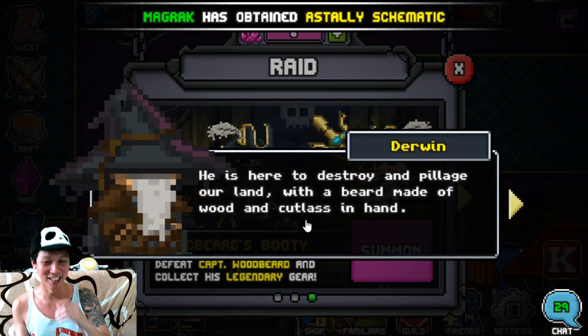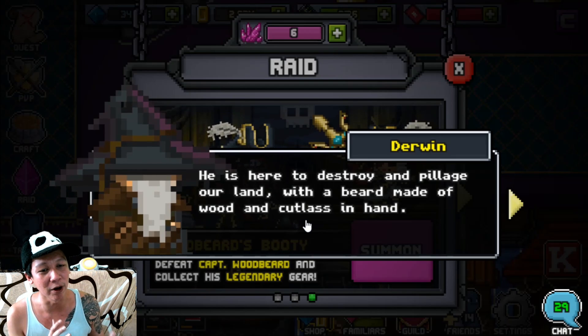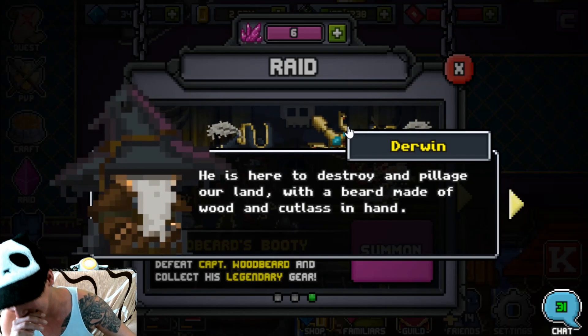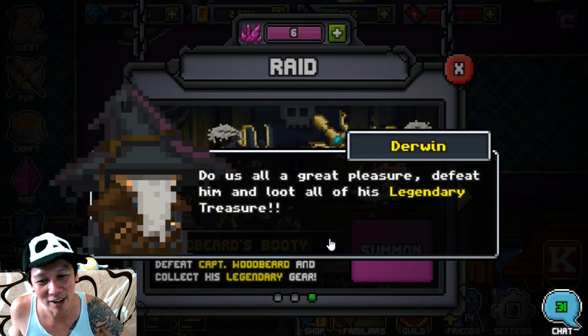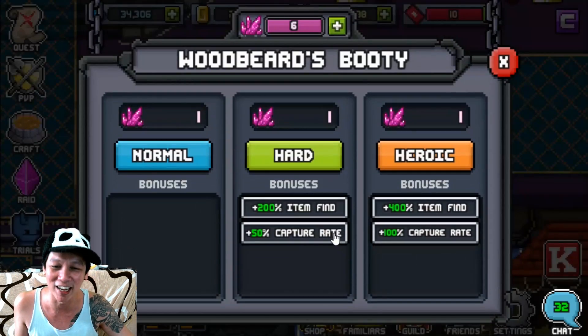Man, the guy who writes this — he is here to destroy and pillage our land with a beard made of wood and cutlass in hand. Oh my God, is that you, Lil Wayne? Do us all a great pleasure, defeat him and loot all of his legendary treasure. Okay, I saw that one coming.